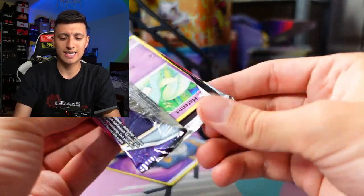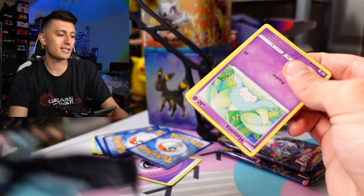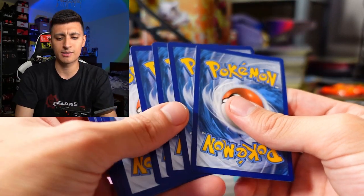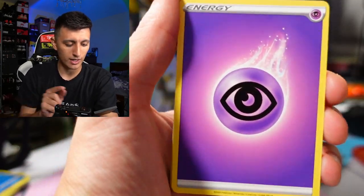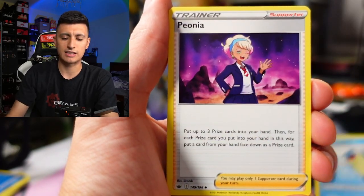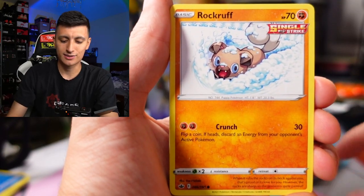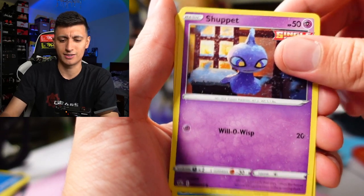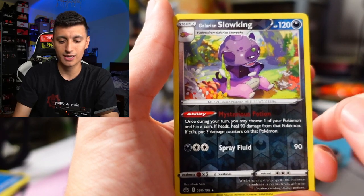With Silver Tempest coming out very soon, there's even a pre-release weekend happening at Manta which I'll be attending. Check your local game shops — they might have a pre-release event too. It's a great place to learn how to play and get your fix on the new cards. I'm actually going to be bringing my best friend Robert to that event — it's going to be his first ever Pokemon tournament.